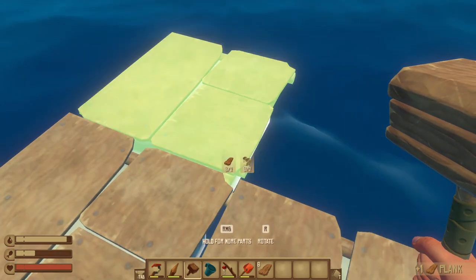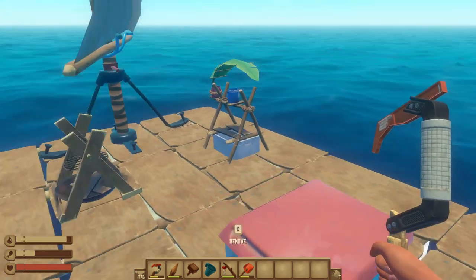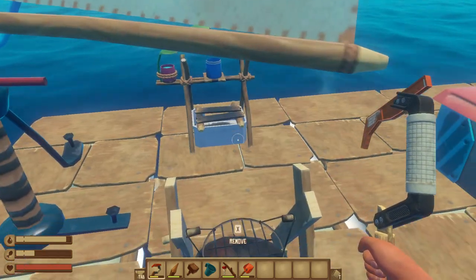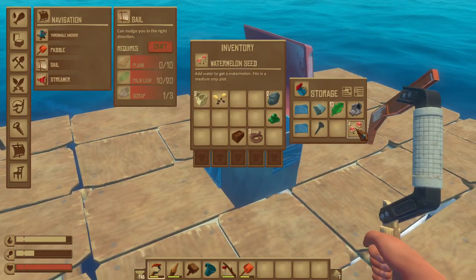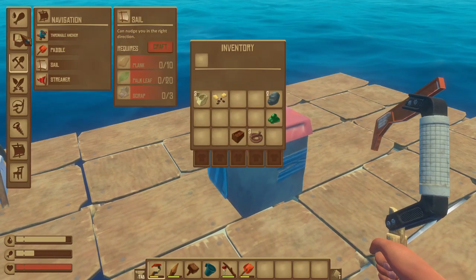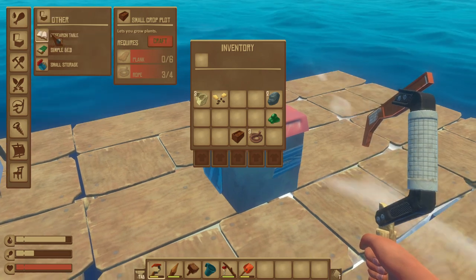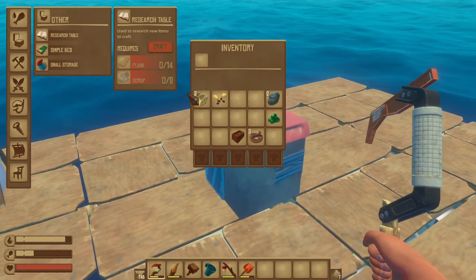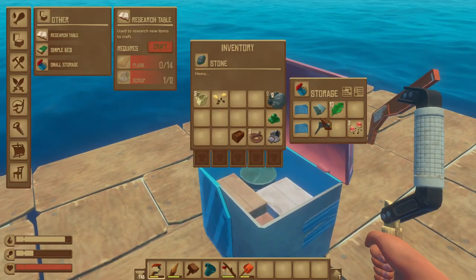Let's try to make more platforms, because the more platforms the better. We need a bigger crop plot to start planting stuff, but we only have a small one. We really need to get this thing. We have one scrap — not enough scraps.